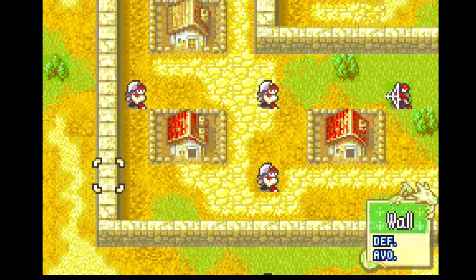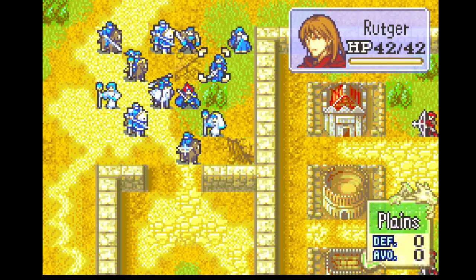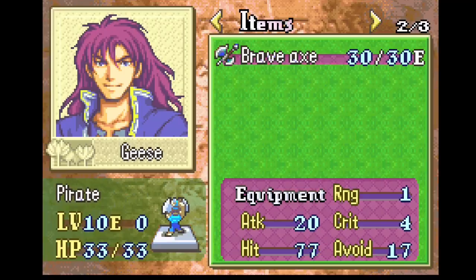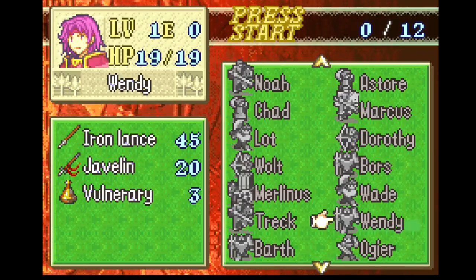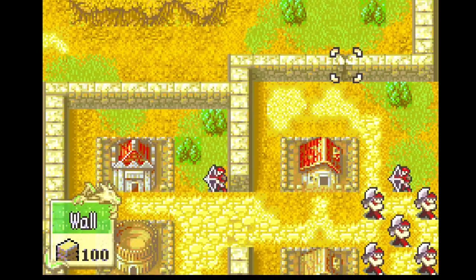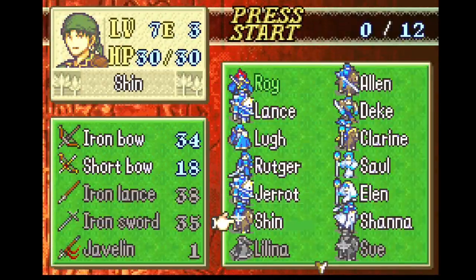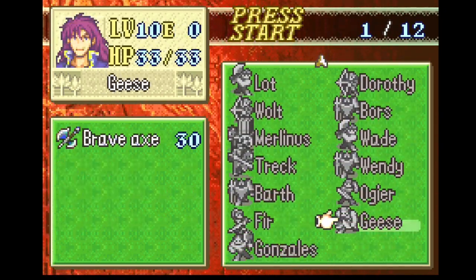Normally in Fire Emblem games it's kind of a bad idea to split your army, even if the chapter seems to want it. But in this situation, it's extremely important. Now, there are a few useful things we can utilize here. Geese is an absolutely terrible unit, but he does come with a brave axe and he can use it immediately. We have no other brave weapons, and getting through the walls can be pretty annoying. The brave weapon actually doubles the walls, which is bizarre but works. So Geese can actually be fairly useful at getting through the wall, although he does get absolutely destroyed by the killer bow guys.